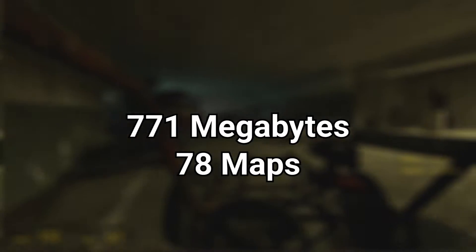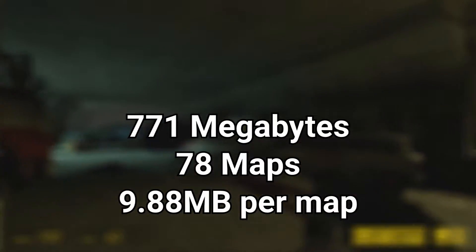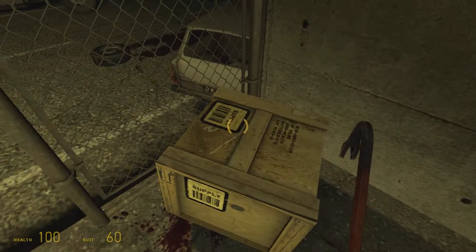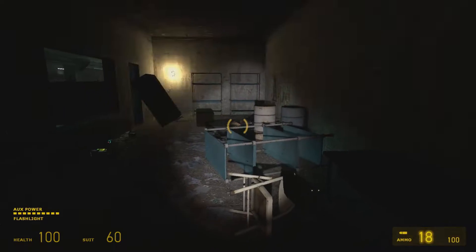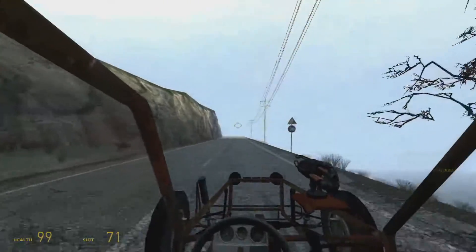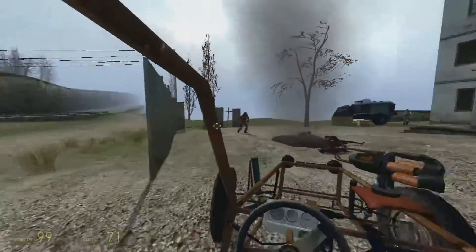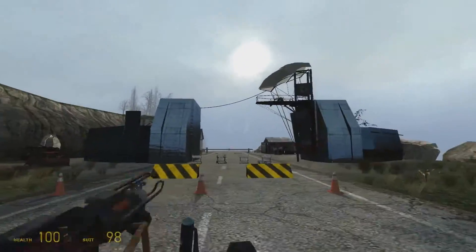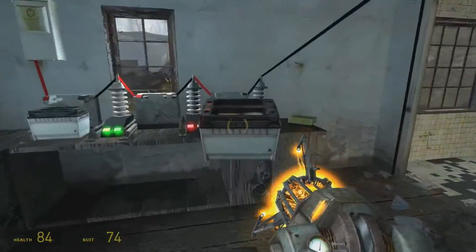To start off is Half-Life 2, which requires you to download 771 megabytes worth of maps over 78 maps. This puts it to about a game average of about 10 megabytes per map, the largest of which is D2 Coast 09, at 36.5 megabytes. This is the beginning of Sand Traps, where you start off in a zombie-infested tunnel, break out into a large beachside where there's a house with combine burning bodies in front of it, then drive by a combine blockade, and then to a rebel blockade with the world-famous battery puzzle.